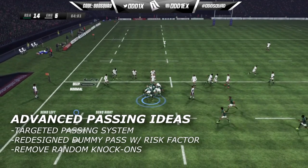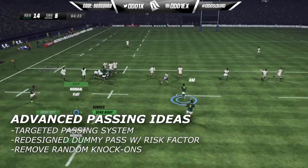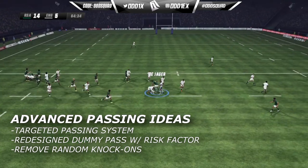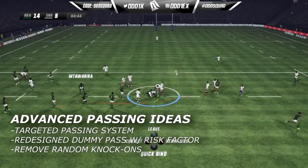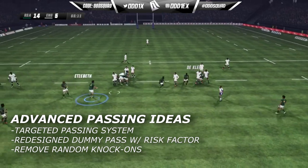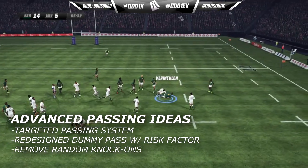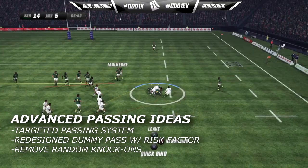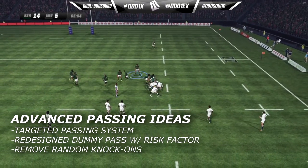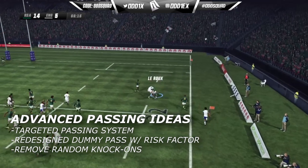What Rugby Challenge 4 can do is add a risk factor to throwing the dummy pass. If you hold the pass out for too long and get tackled, you risk dropping the ball, which could sometimes lead to a knock-on. And while we're at it, just get rid of random knock-ons in general — they're just a pain. I'd understand random knock-ons in wet weather games, but I reckon they should scrap them altogether.